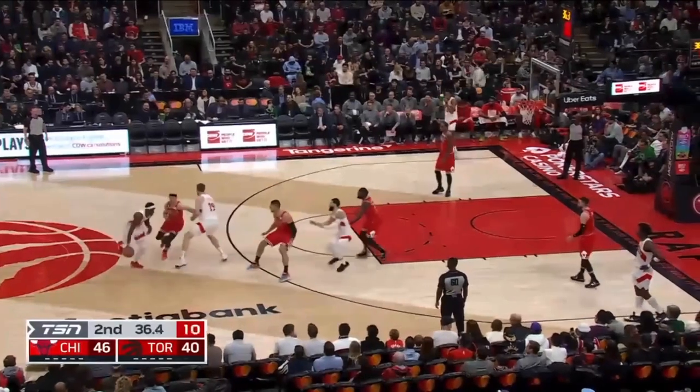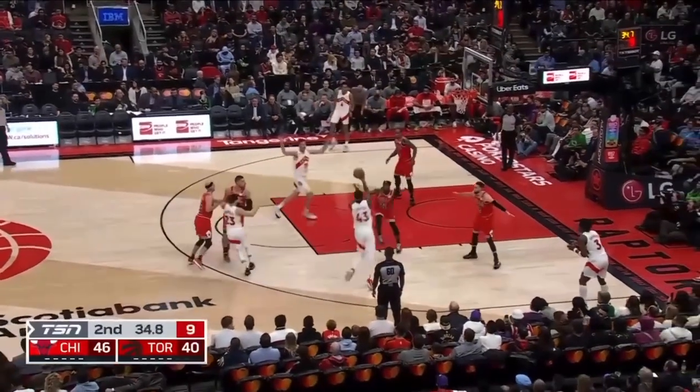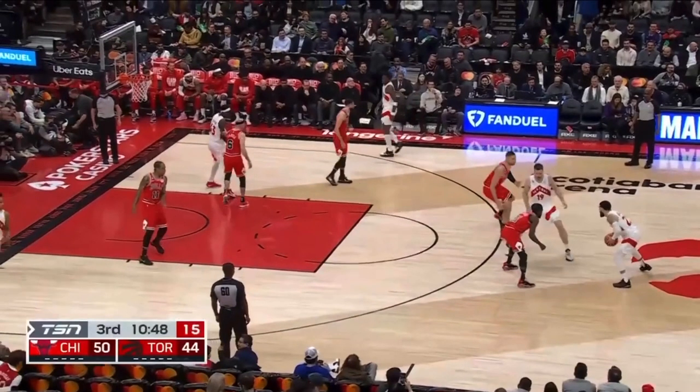You're running drop coverage this way. This player can't leave and come all the way up here because this player can just roam the baseline. Where is your drop coverage going? You've got to force Van Vleet here and you want this big dropping here, because this big can't just keep backpedaling. He's going to have to stop at some point. I need backside help.